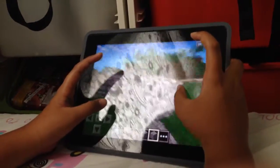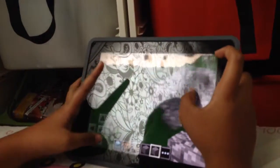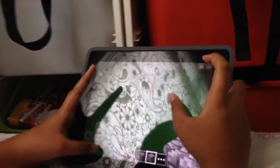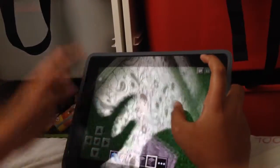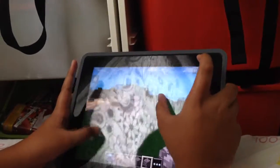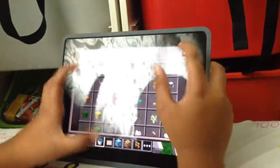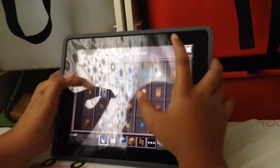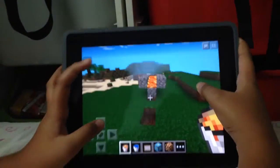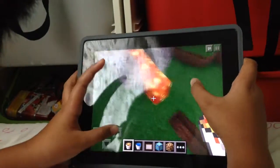What you want to do is build something like this. This setup saves cobblestone and you can get a lot of cobblestone. You build two here, then three up on the sides, and then one at the back. Get your lava and water. As you can see, the lava runs down and it stops there because there's a hole.